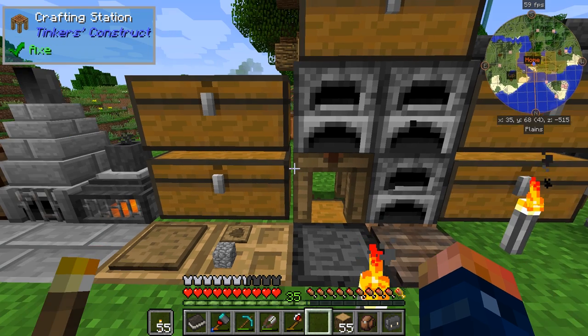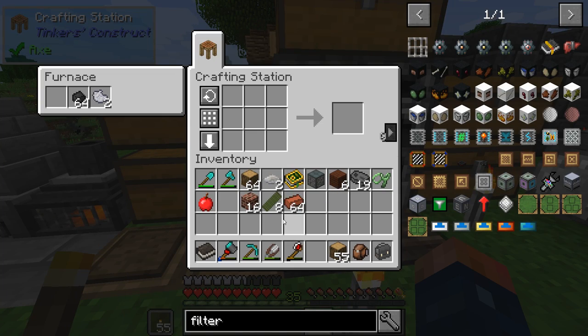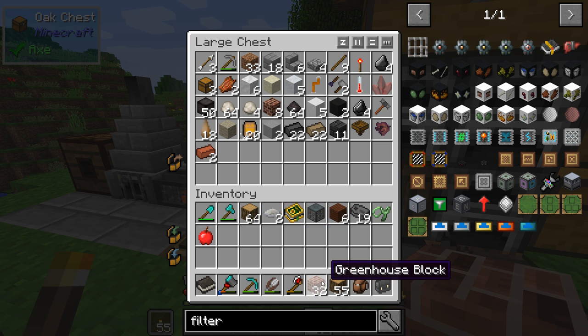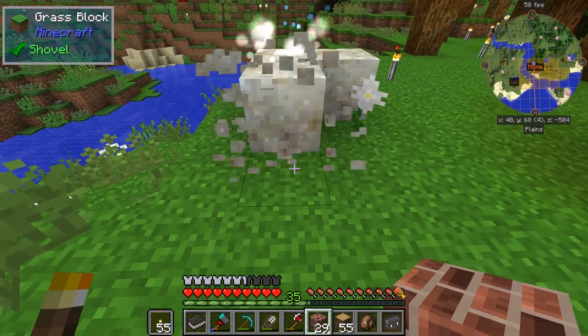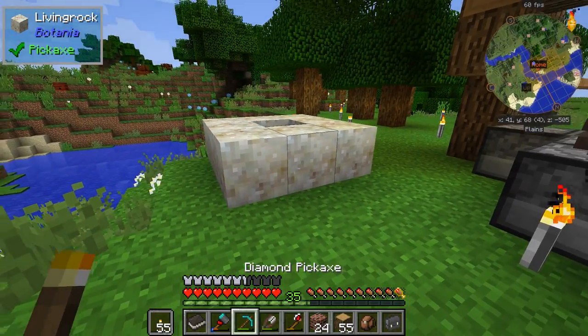With the greenhouse block, we need some brick because we have to make regular brick like this, then we split it up. There we go, and bam, we got 32 of these blocks already. Let me throw the regular bricks in there and we got the greenhouse block right here. The greenhouse block is how we're going to get a few things. And wow, that's instant — as you can see, that is instantaneous.